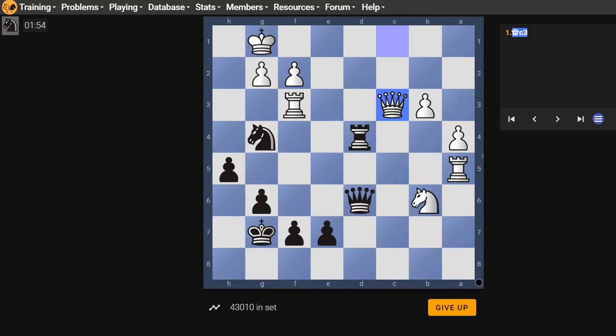There is queen h2, which is kind of scary looking, but they do have king f1. Let me think — queen h2, king f1, queen h1, then they have king e2. It's not a terrible line, but I don't know if it's going to work.